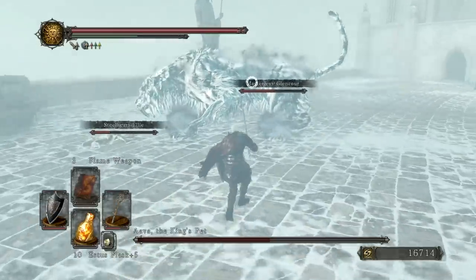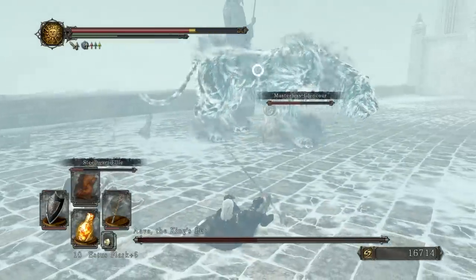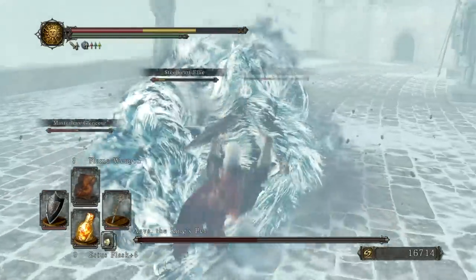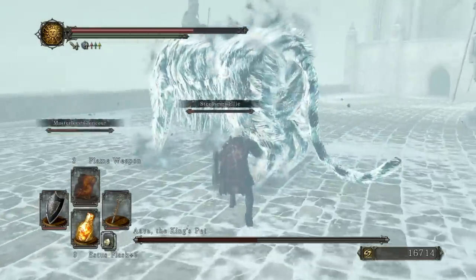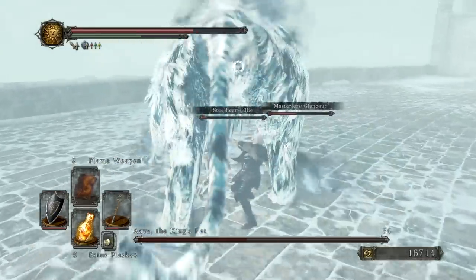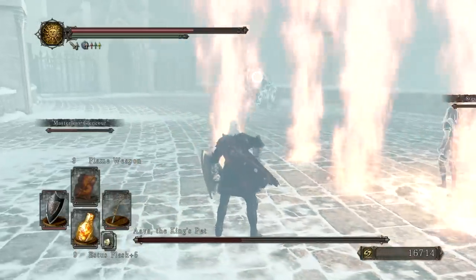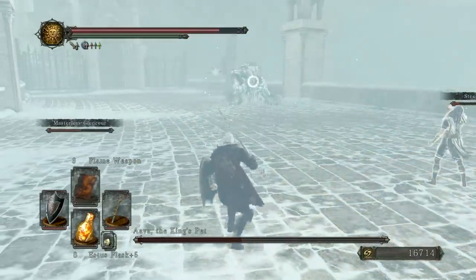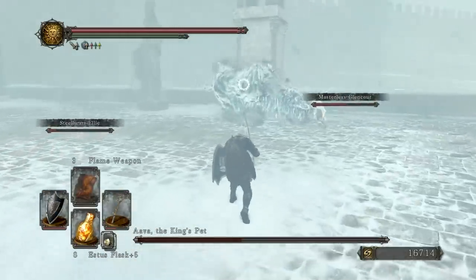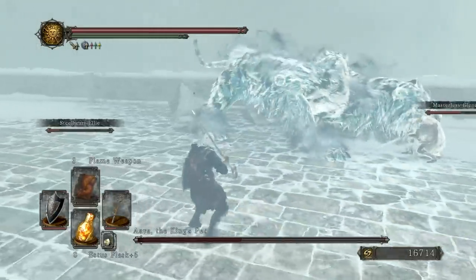And there's the second of the two AoEs. There's one AoE that produces Ice Spikes along the ground, and then there's another one that is closer to Wrath of Gods. Either way, they have approximately the same radius, so one or two rolls backwards will get you to a safe distance. When Abba runs backwards, you can know that it's either going to be one of the Leap Attacks or one of the Soul Masses — either way, you should know how to avoid those attacks fairly easily at this point.